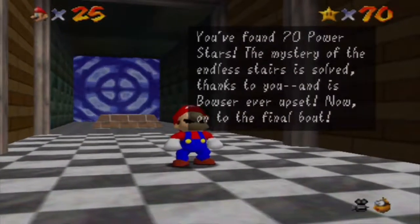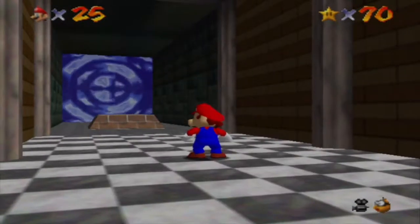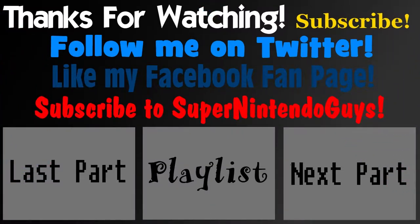Save and continue. We found 70 power stars — we can actually fight Bowser now. This has been John Cole again — I would like to thank you for watching. Goodbye, and I hope to see you guys in the next part of my Super Mario 64 Walkthrough Guide Redux. In the next part, we'll take on the Bowser stage — Bowser in the Fire Sea — and hopefully finish Dire Dire Docks too. Maybe. See you guys in the next part.